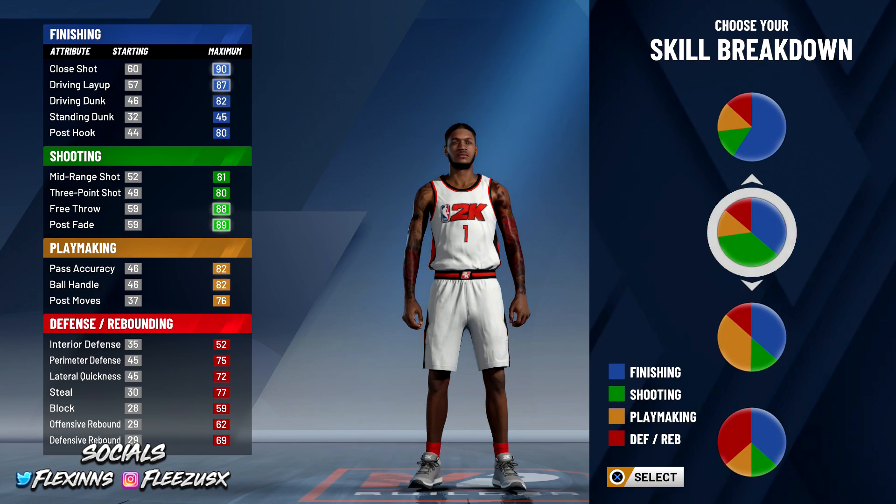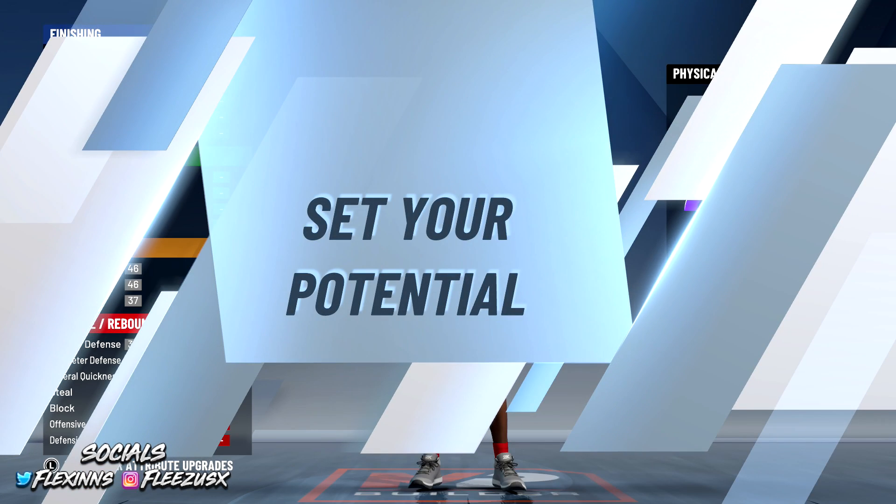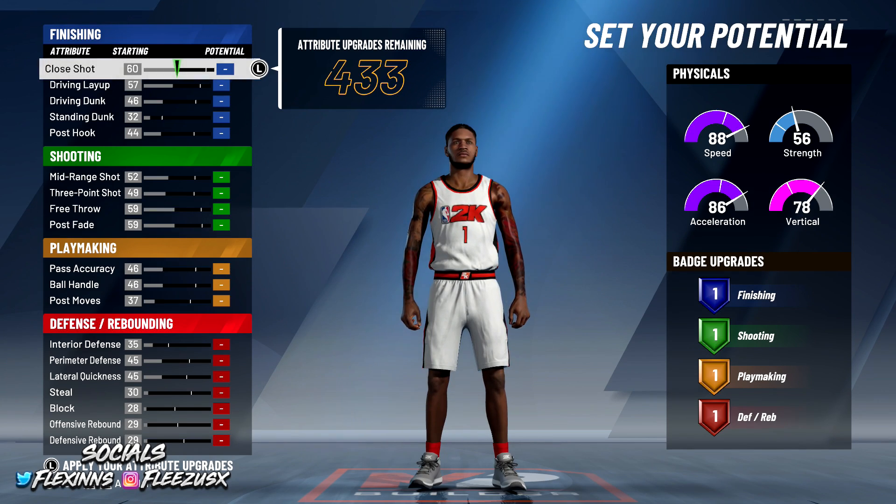It's the second pie chart — the one with primary shooting and finishing. Ball handling is still at 82, so we're good on that. Always click the first physical pie chart too. You get 88 speed, which is solid. A lot of people have different variations of this build, but this is the way I made mine.